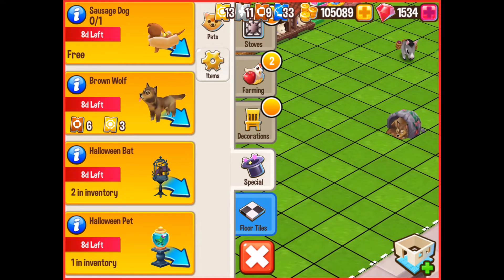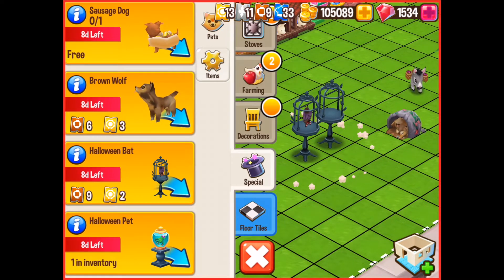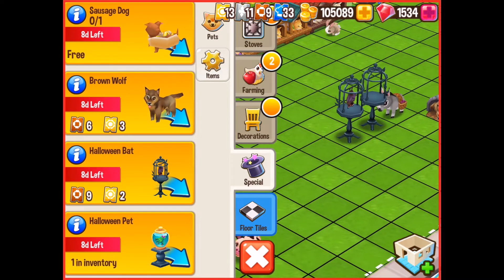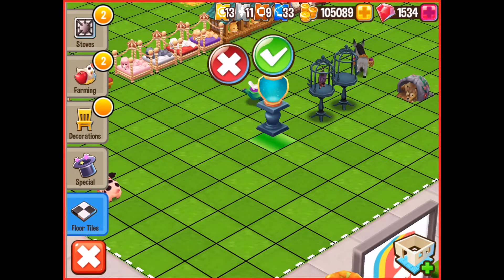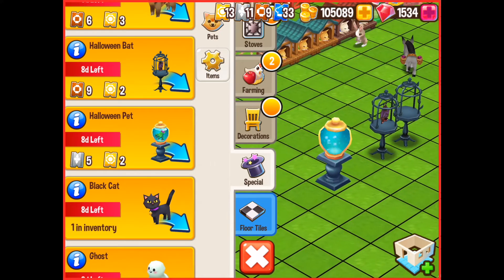The next option we've got down there is this gorgeous little Halloween bat and I've got two of those. One of those is actually flying around at the moment. The other one is within the cage because I've not fed it yet. And that one is nine bronze and two gold. Next one I've got down there — which I like the most I suppose — is the actual hand. And there you can see it's running away over there. That one's a Halloween pet and it's five silver and two gold. I think that one's actually worth getting, I like that one a lot.